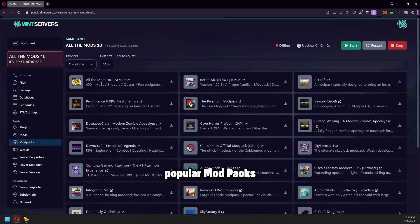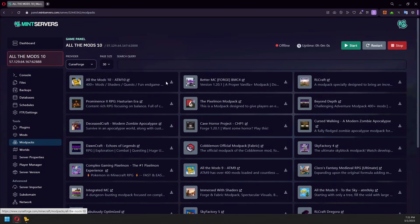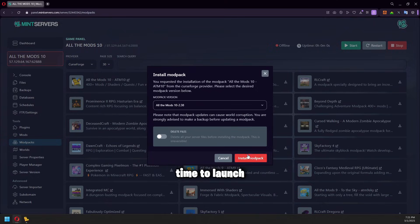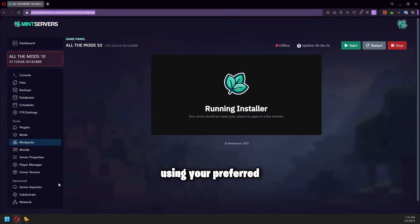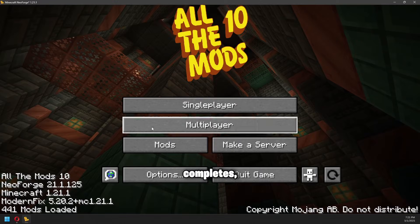Then select CurseForge from the dropdown menu. You'll see All the Mods 10 right at the top of the list — it's one of the most popular modpacks right now. Simply click Install and let the system do its thing. While it's installing, this is a good time to launch the All the Mods 10 modpack on your own computer using your preferred launcher.